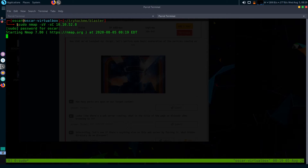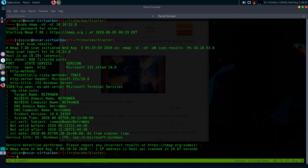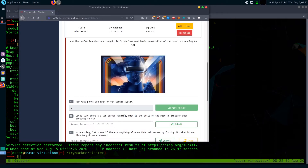I've already run the scan so I'll just show the output. Here are our Nmap scan results. There are two ports open: the first one is HTTP port 80, and the second one is an MS web server.